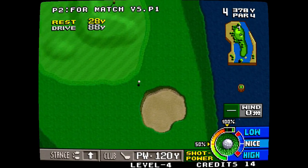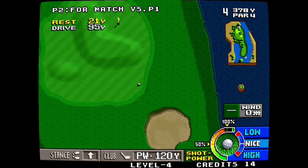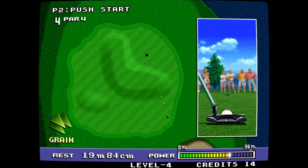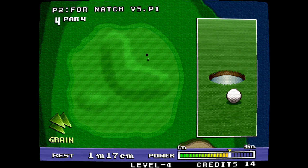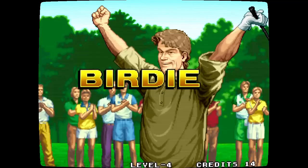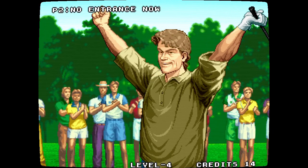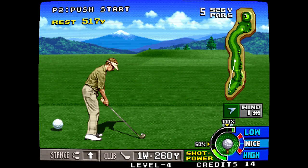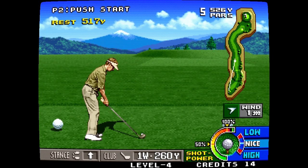It tells you exactly where to hit it, so you have no excuses other than whether you're good or not. And this is where the different characters really come into play, because the guy from Japan moves a little bit slower back and forth, and some of the other characters will move quite a bit faster. So this is definitely one of the most perfect golfing packages you could ever play.